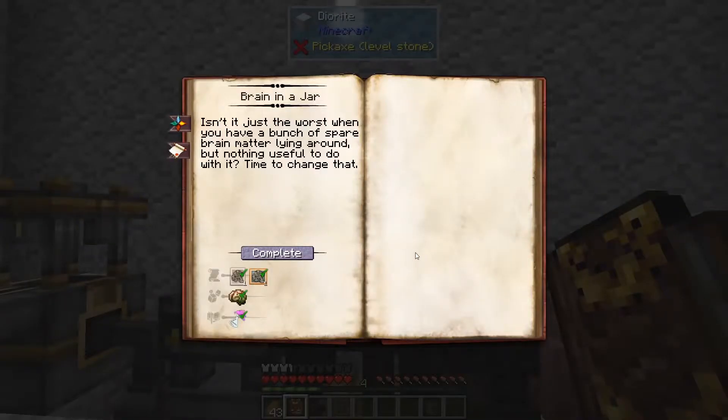The brain in a jar is something that can help you collect experience that is dropped near it. We need an observation in Golemancy, a theory in Golemancy, a zombie brain, and we have to examine something brainy — in other words, you have to have scanned zombie brains, and possibly an angry zombie to unlock something in the beginning.